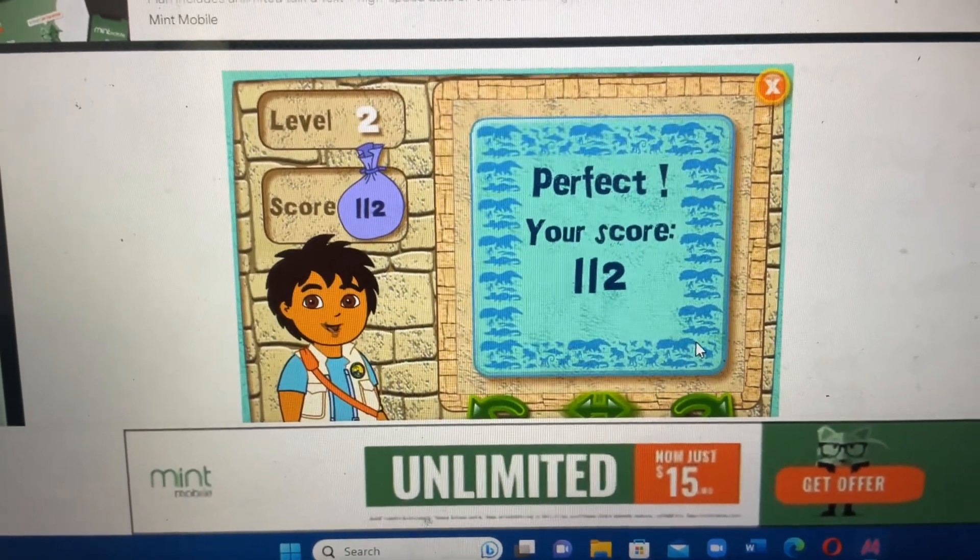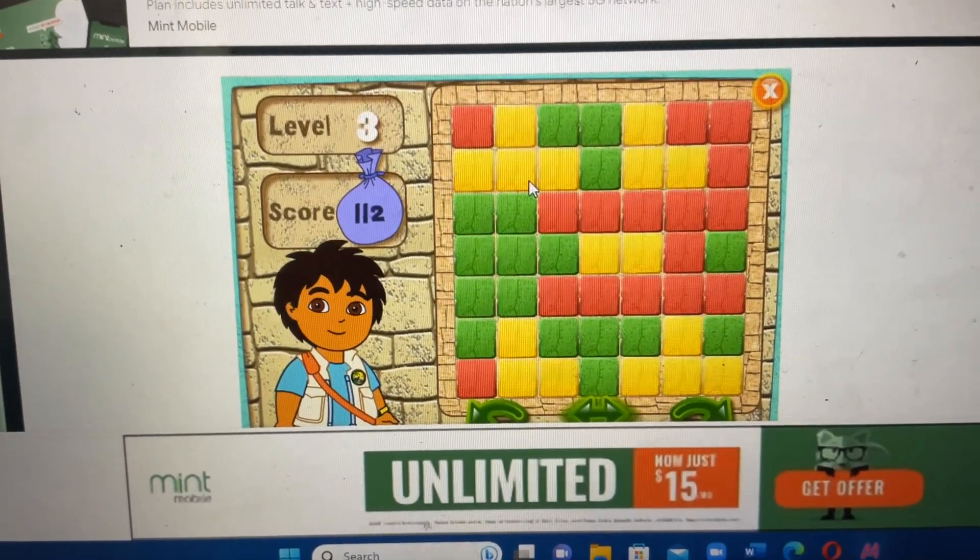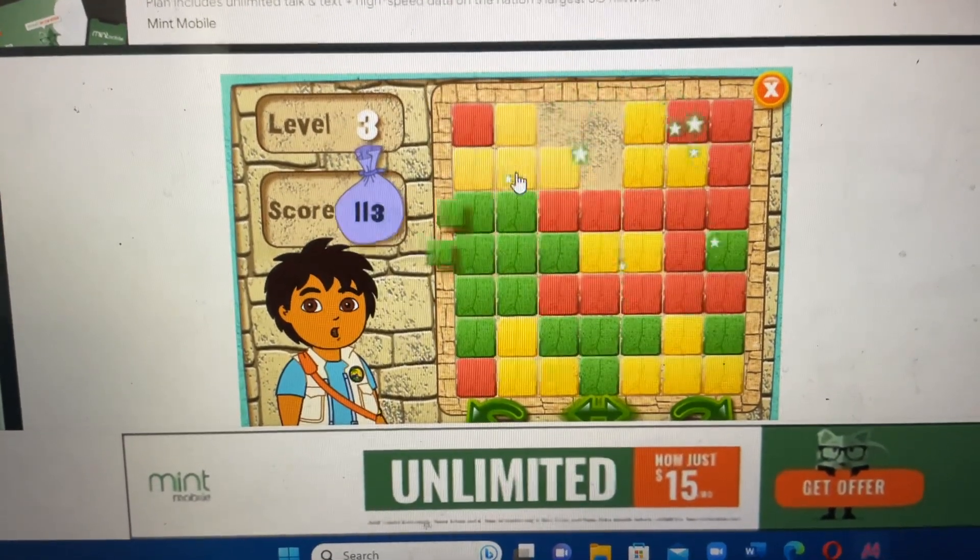Click on the arrow to play the next level! Here's your puzzle. Ready, set, go! Green, yellow, red.